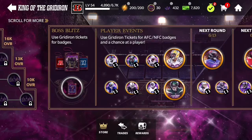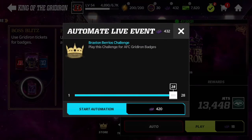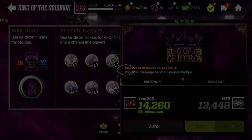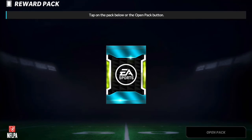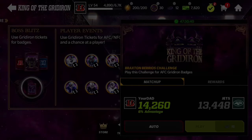I'm going to spend all my tickets on trying to get Braxton Berrios — 28 rounds for 420 tickets. It looks like I did not get him, but I did get 28 AFC badges, which I didn't really need that bad.